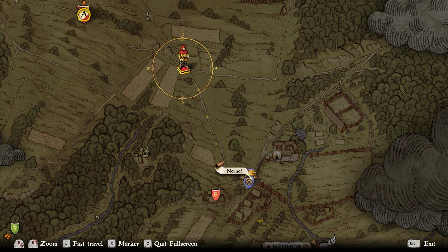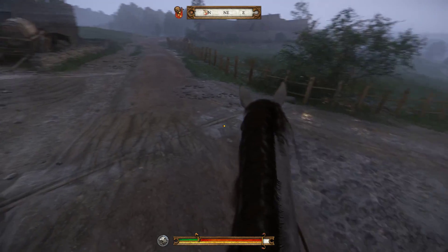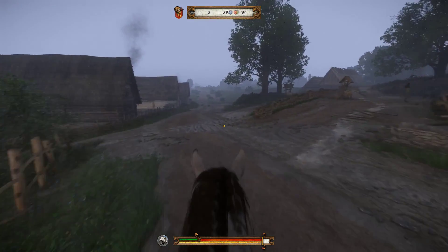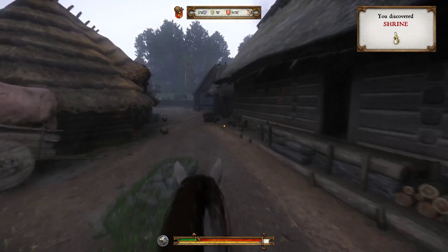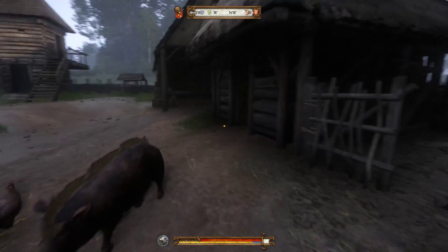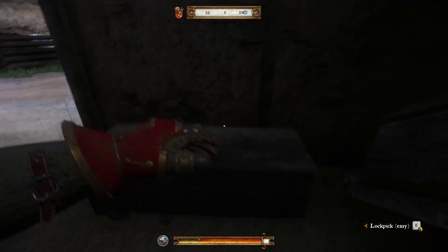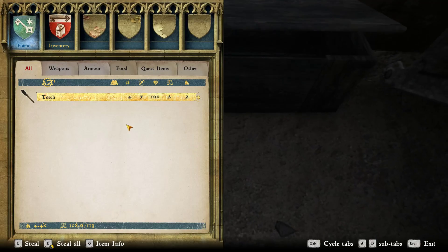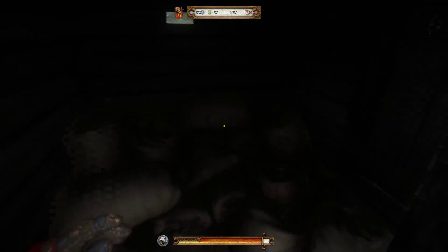And continue our journey to Neuhof. I owe money here — someone's going to come talk to me. I'm going to get some stuff for my horse, but I'm not going to worry about that yet. At least I got experience for it, I guess. Let's break and enter.